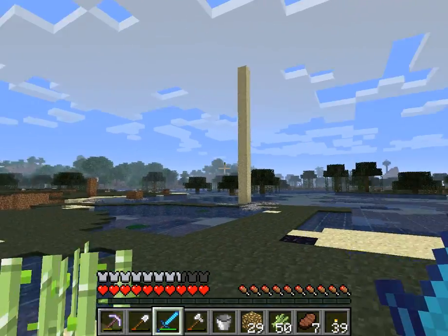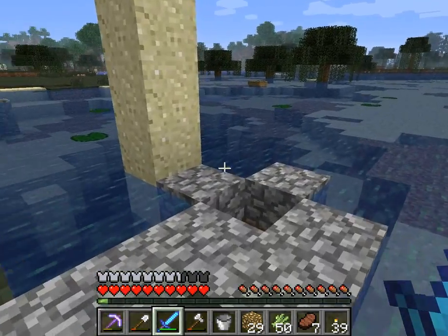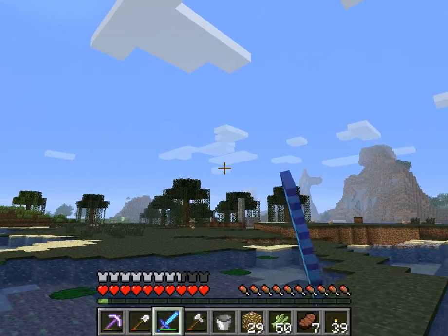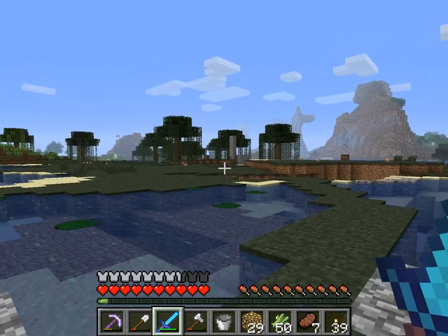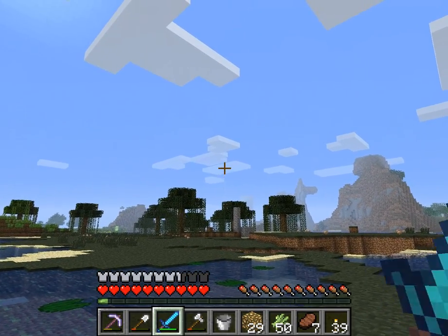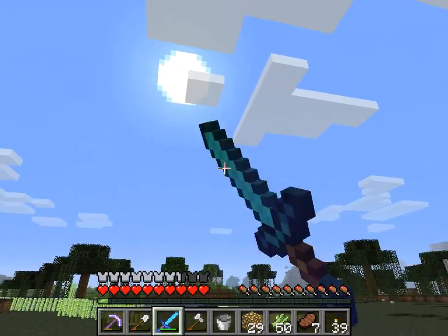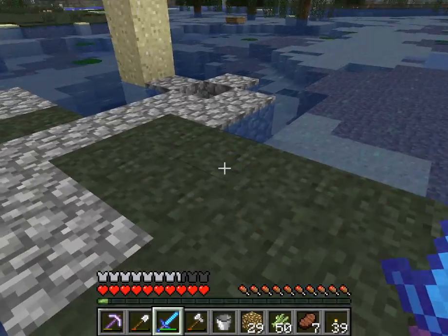That glass pillar generated naturally. I don't know if that happens for all strongholds, because I know I found another one — that one doesn't have the ender portal. I'm playing in 1.9 pre-release 3, by the way. That one does not have the ender portal. There's one way over there, I think, that has the ender portal.